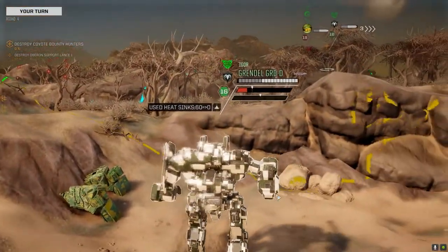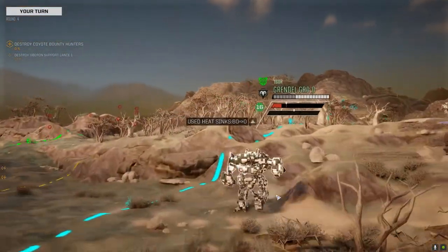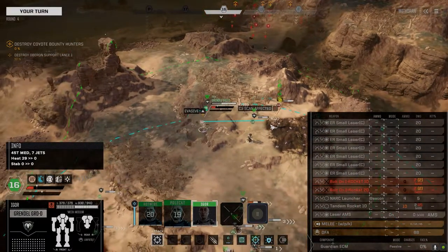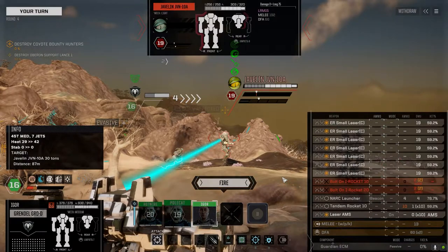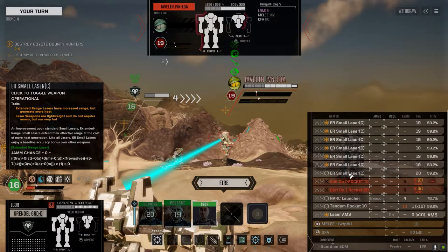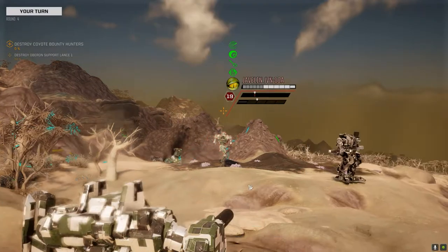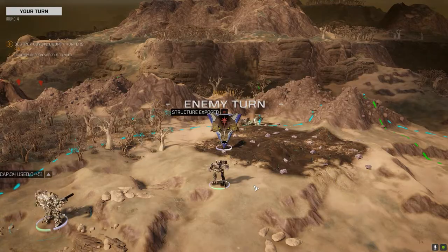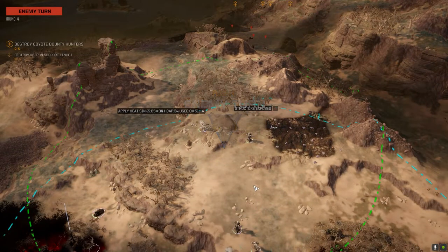They're pretty damn slow, which is a bonus for us — hopefully they're going to expose one at a time. We'll see. The Narc launcher off — leave one of these guys off, fire the rest. Okay, got a few of them — a few of them landed.